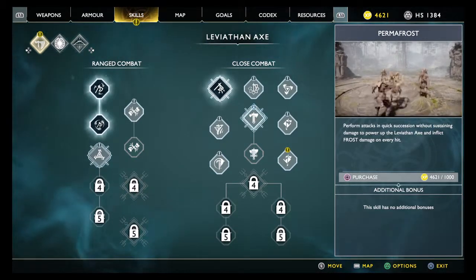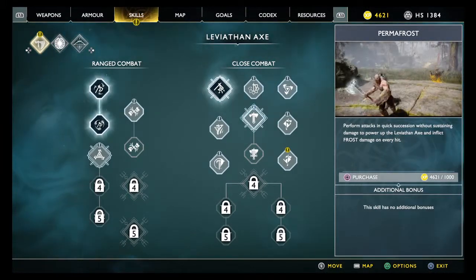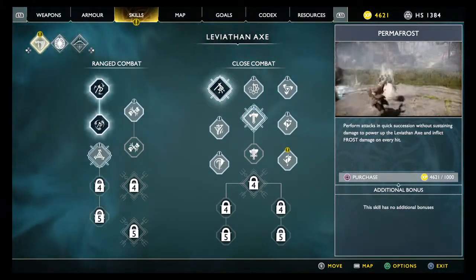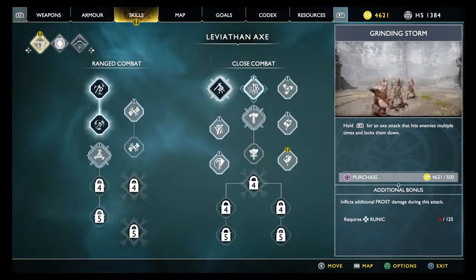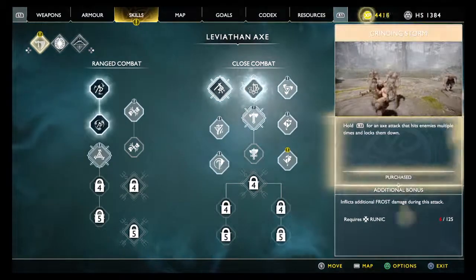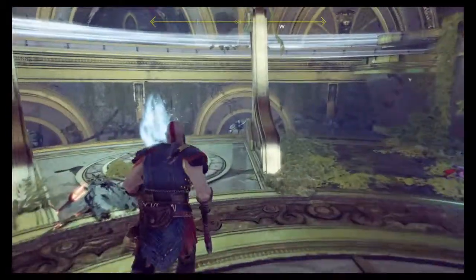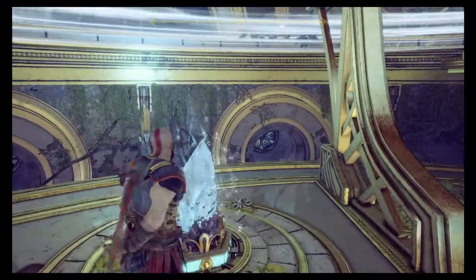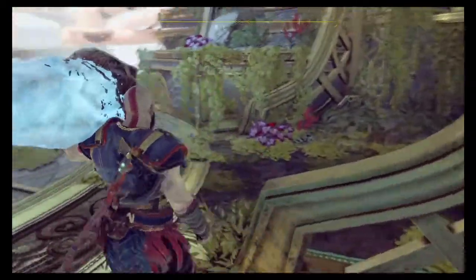Should we go for these ones? I'm sorry, I'm spending a lot of time in the menu. Perform attacks in quick succession without sustaining damage to power up the Leviathan Axe — this thing is just going to keep going, guys. I'm going to use this one as well. Okay, I'm done. Let's go. So yeah, we need to take this crystal off. We have so many abilities. I'm just going to try one of them right now.